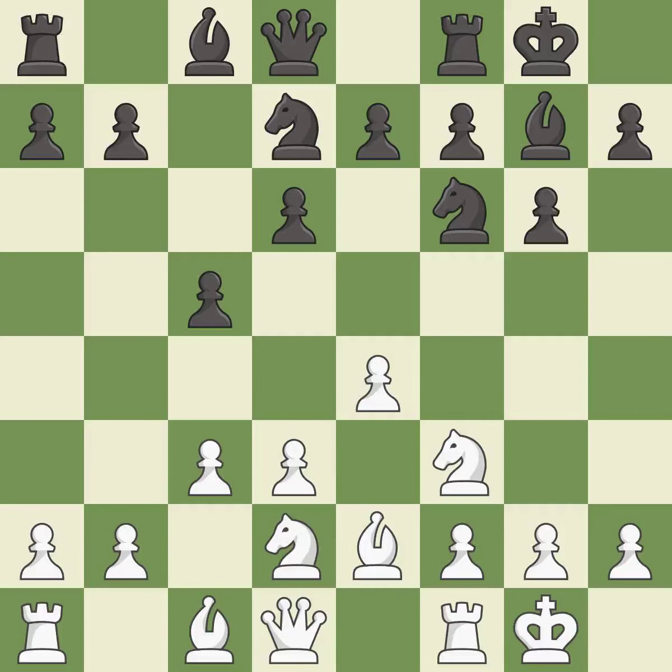Castling gets the king to a safer square, out of the center of the board, while also developing a rook. Castling to the same side of the board as the opponent avoids some of the attacking associated with opposite side castling. It is best.